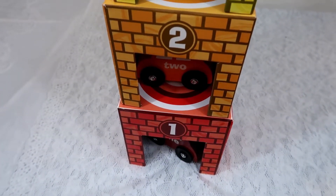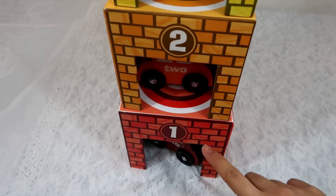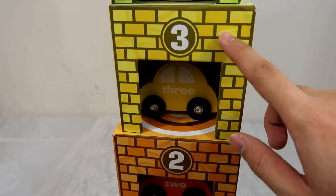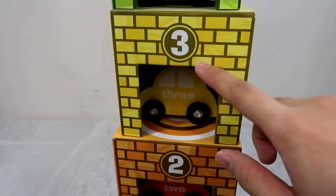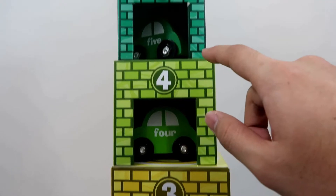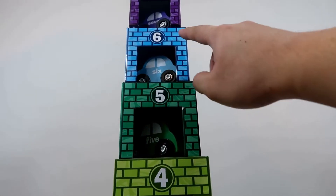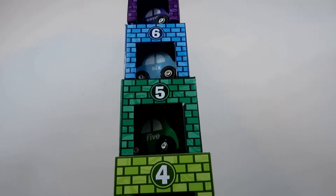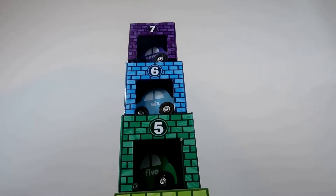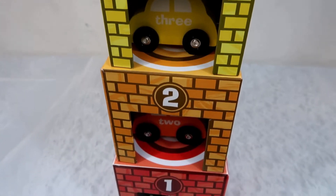Let's have a look at all the garages one more time. This is our first garage and it is red, second garage and it is orange, yellow garage and it is number three, the fourth garage is light green, the fifth garage is dark green, the sixth garage is blue, and the last garage is number seven and it is purple. So tall, guys!